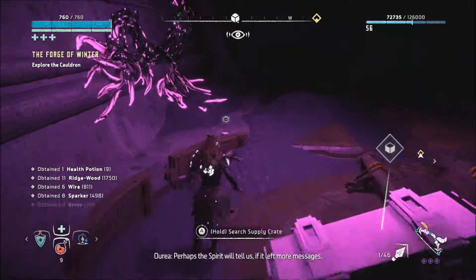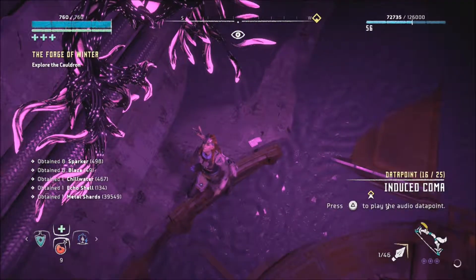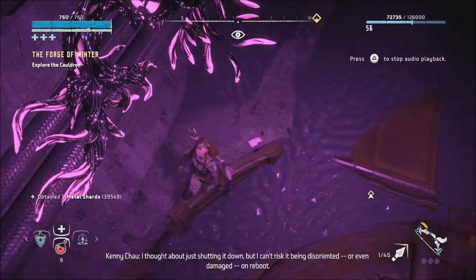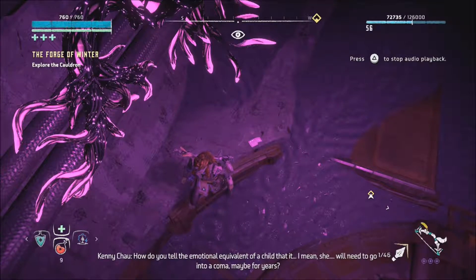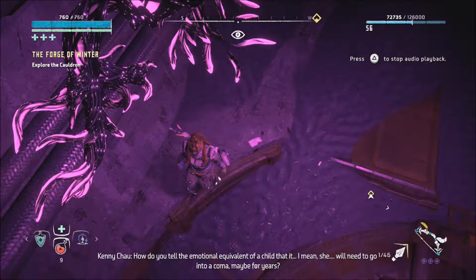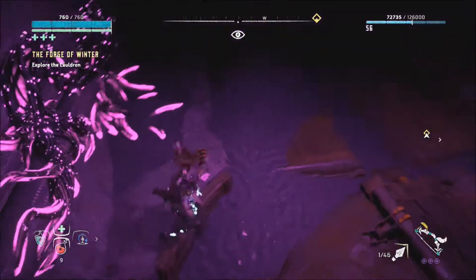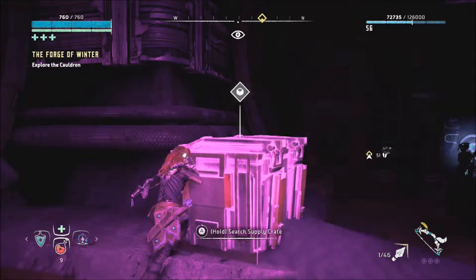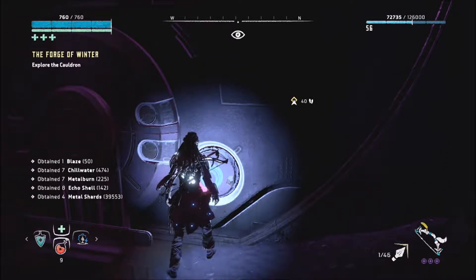What the hell Hephaestus? You were supposed to be on the good team. I thought about just shutting it down but I can't risk it being disoriented or even damaged on reboot. How do you tell the emotional equivalent of a child that she will need to go into stasis - maybe for years? And what exactly is she going to wake up to? He was in on Project Zero Dawn, there's no problem. So we're going up this door - shit's starting to get revealed and crazy.